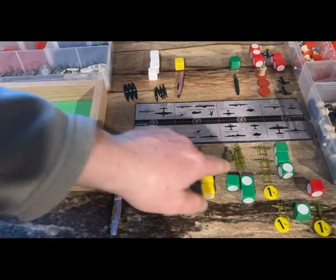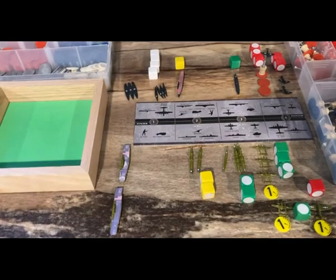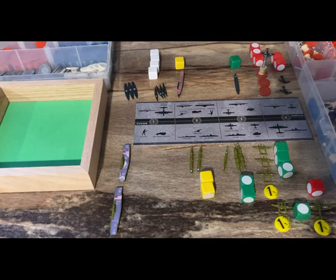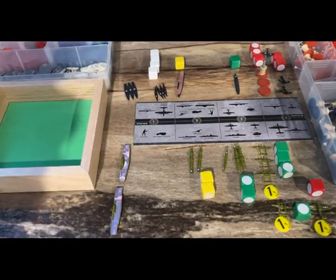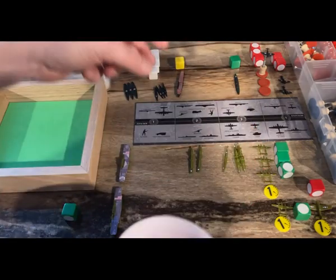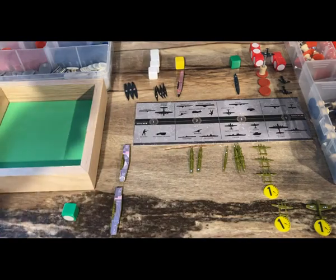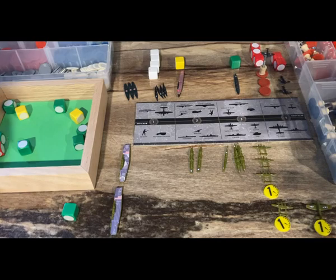The Germans are also defending with the aircraft carrier Graf Zeppelin with two fighters, the cruiser Deutschland, and three fighters from their airbase. The Americans have a super sub and there are no German destroyers in the water, so they get their super sub first strike. And they miss. Two 2s for the destroyers, two 3s for the cruisers, four 3s for the fighters, and a 4 for the tactical bomber. Three hits — that's going to be three submarines killed.